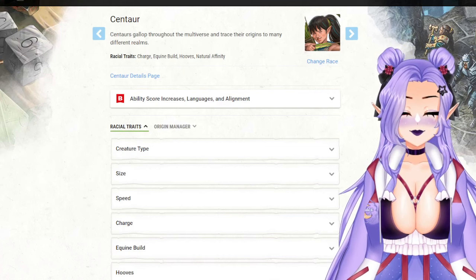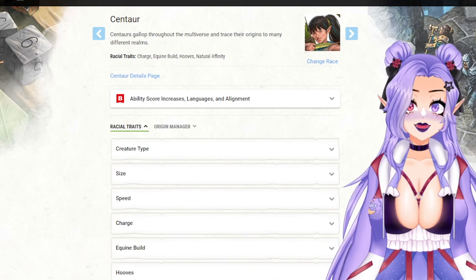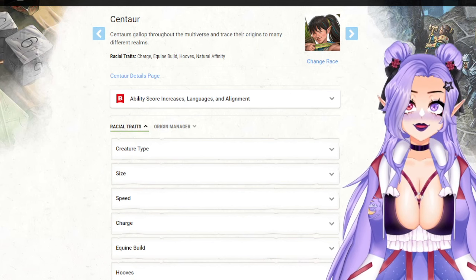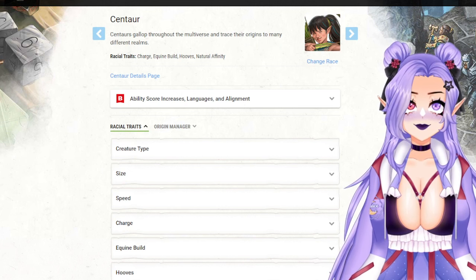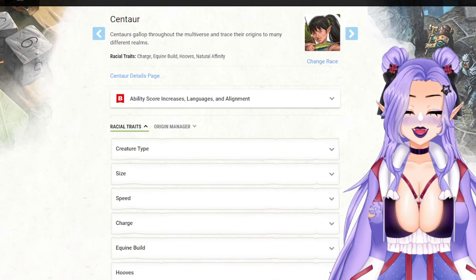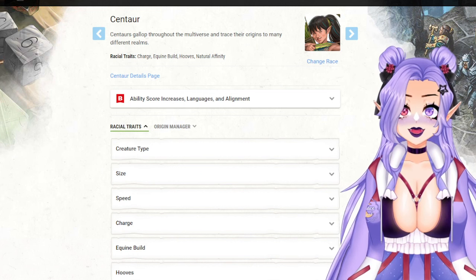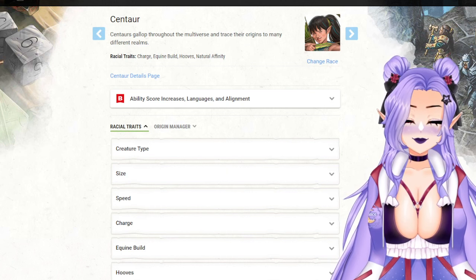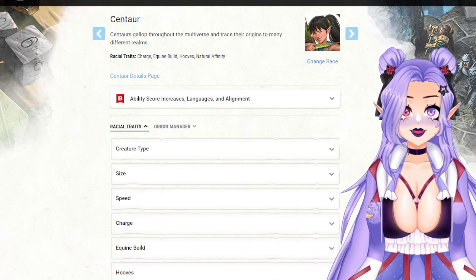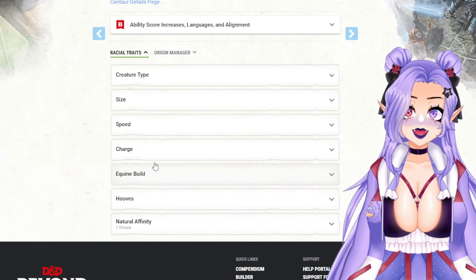For our first build we're actually going to start off by talking about our race because we are all about movement in this build and going as far as we can in one turn. This may not be the most all-time optimized build, but I still thought this was a pretty unique and fun option. For both of our builds we're actually going to be dealing with the monk class, which is a class I personally don't see too many cool builds around.